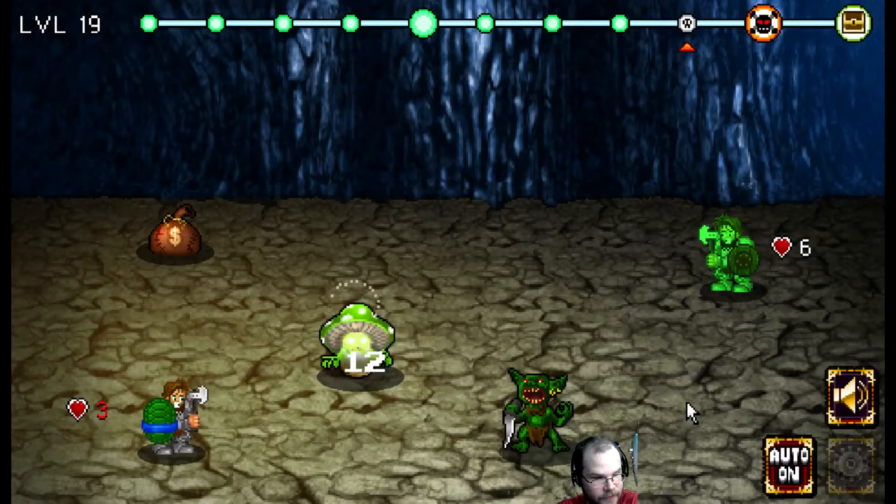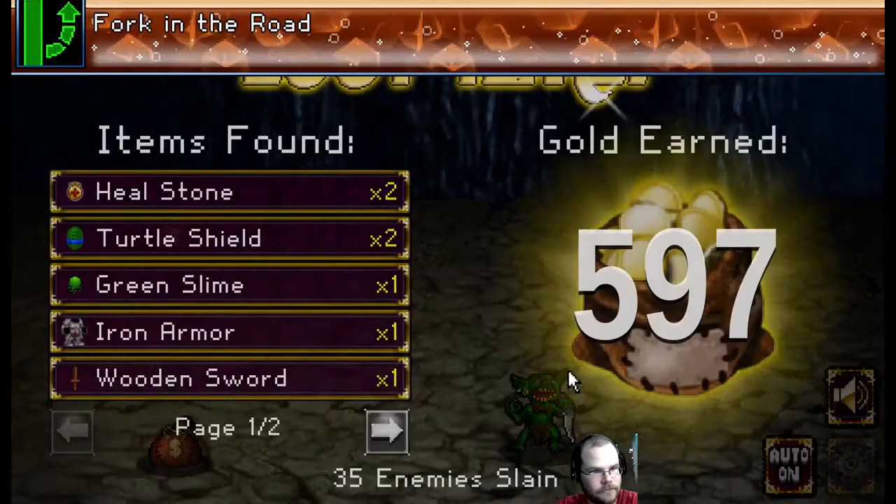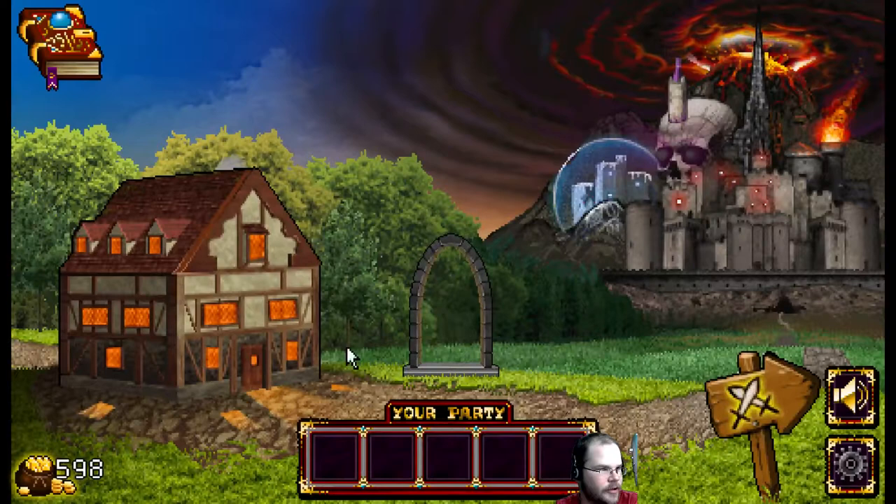Can you kill him? Nope. Close. We can get 600 gold. Oh, we got an achievement. We'll gain some heal stones, two turtle shields, some slime, iron armor, a wooden sword, and a rock. Now we can go back. Do we have anybody new? No.